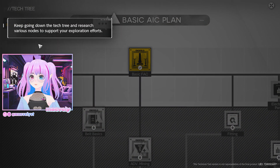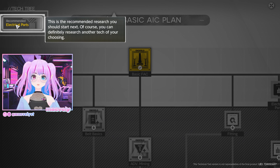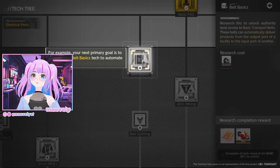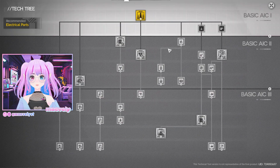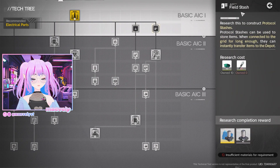I keep going down the tech tree, researching various nodes to support exploration efforts. The game recommends what to research next, which I really appreciate — it's very new-player friendly. I like that it says 'here's what you should build next' so I don't have to guess. My next primary goal is to research belt basics tech to automate my AIC. I can definitely see why automating production would be recommended.